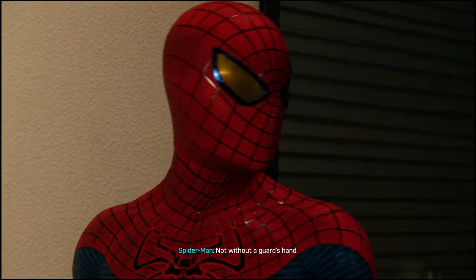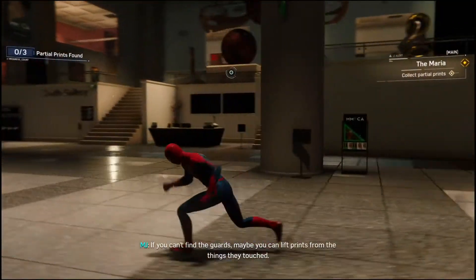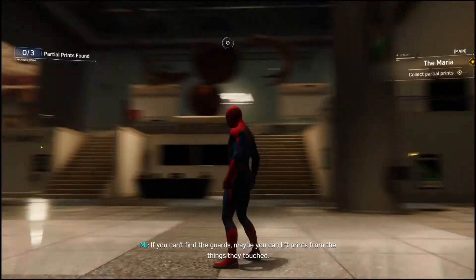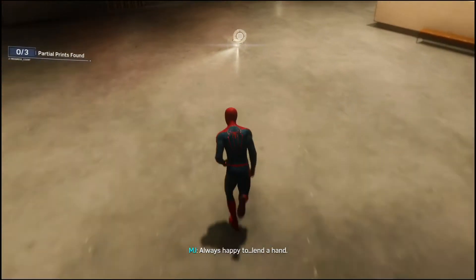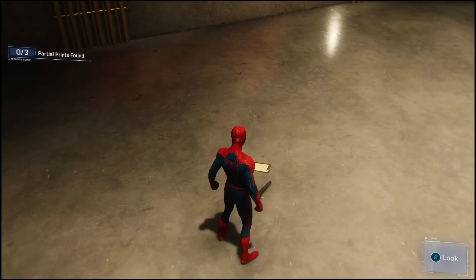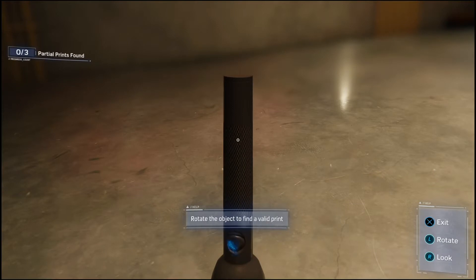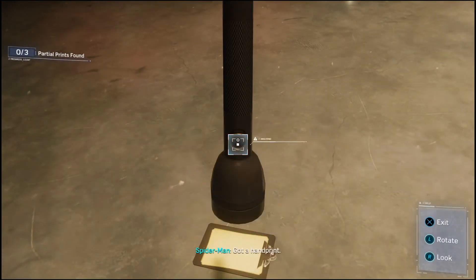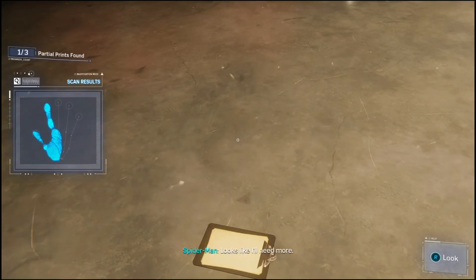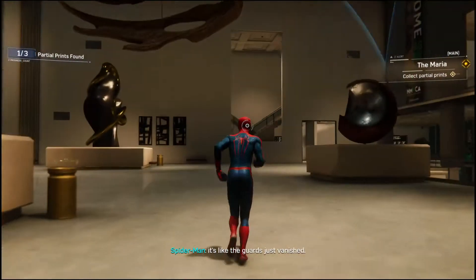If you can't find the guards, maybe you can lift prints from the things they touched. Smart move — always happy to lend a hand. Oh, this must be it — a flashlight. I can get a partial. There we go. Got a handprint — we got a partial for the finger. Looks like I'll need more. We're actually kind of lucky to get like two fingers. It's like the guards just vanished.